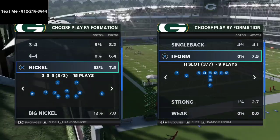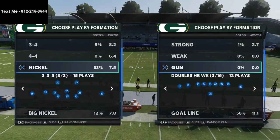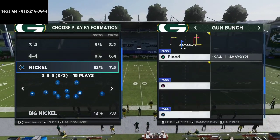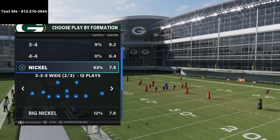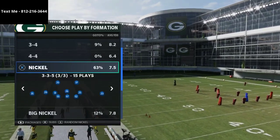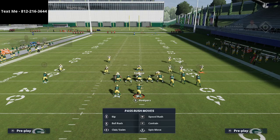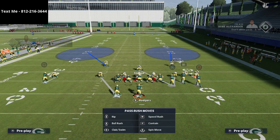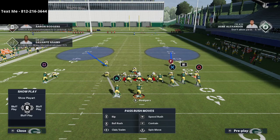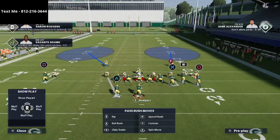So I want to talk specifically about man coverage using Gun Bunch. We're going to audible from 335 Normal into 335 Wide — my preferred way to play defense this year. All we're going to do is man up the blitzing linebacker Redmond on the tight end. Now you have linebackers in a really good position. I like to pinch the linebackers against Gun Bunch because it slightly moves Redmond in so he now has inside positioning.